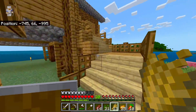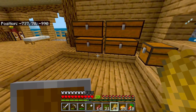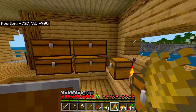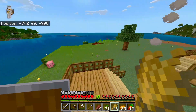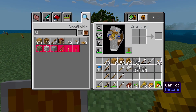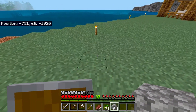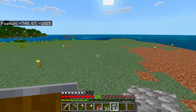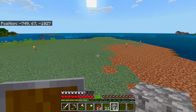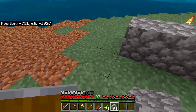Before I ended the last video I came back for a quick clip and some drowned came up on the island and both gave me a trident - big win. Anyway, I think it's time we start planning out the next farming area, which I want over here. I'm going to get out some cobble and I want to do a multi-tiered crop farm: one level just above the ground, the next farm above that, and the next above that, almost in a U-shape.